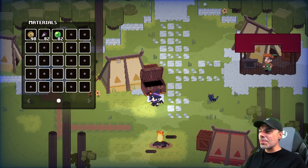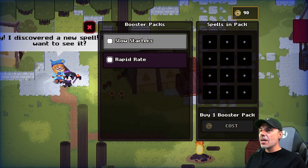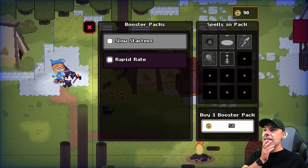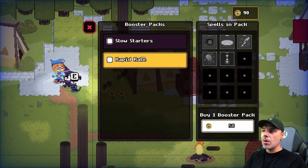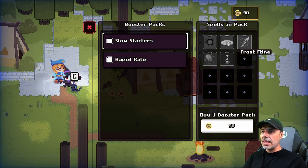I discovered a new spell. So this is actually upgrades — it's Black Hole, Frostmine, Electric Spear, Great Fireball, Teleport, Ice Shard, Azure Arrow, Inferno, or Electric Bolt. I think we're going to go with Black Hole. So buy one booster pack, costs 50. It's kind of random what you get — we got Frostmine. So you don't necessarily get to pick what you get. That is interesting.